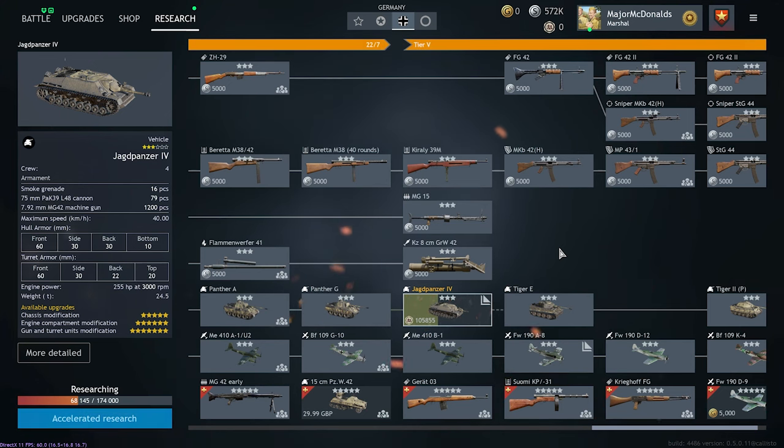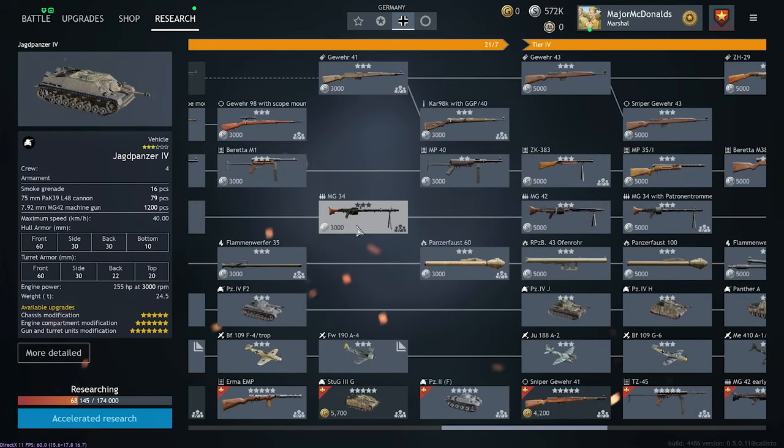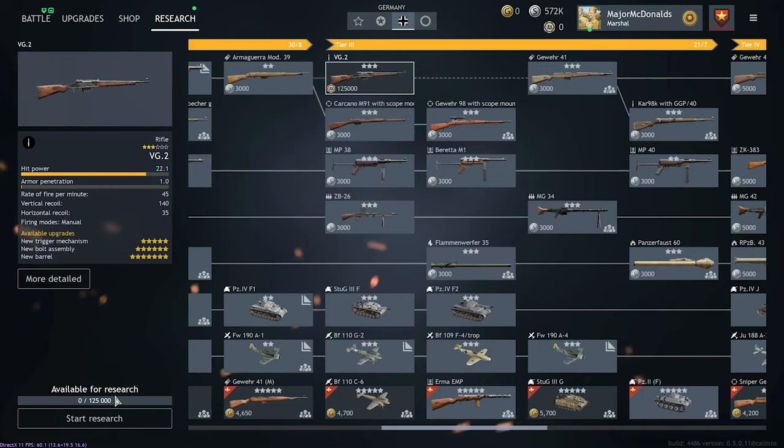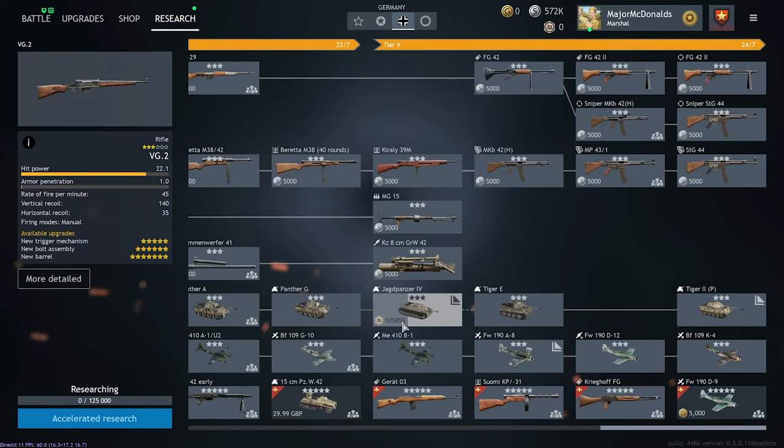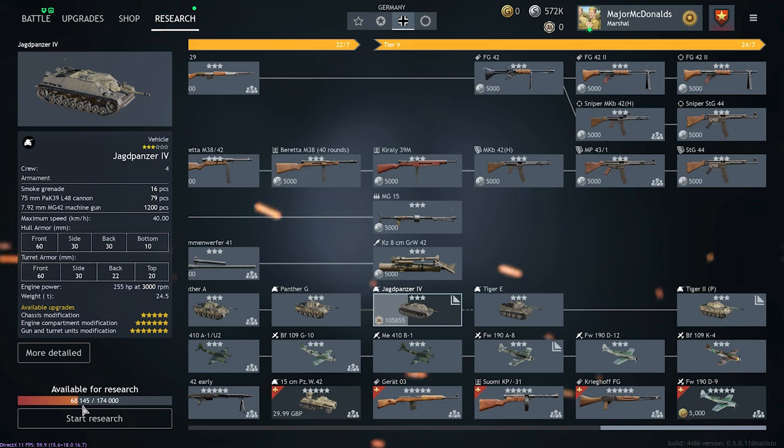If I switch to the German tree: upon spending your research points or just by grinding, your tech tree box will be shaded in green to visually show your progress and how close you are — as per the Jagdpanzer here. The bar above the accelerated research section in the bottom-left will also show in numbers how close you are. You can swap research at any time and your progress numbers won't change — for example, if I research the VG2 instead, I can go back and the Jagdpanzer still shows its research progress, which remains forever until you decide to restart researching it.